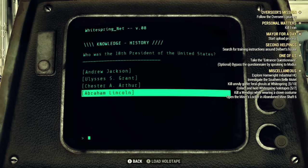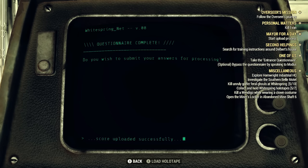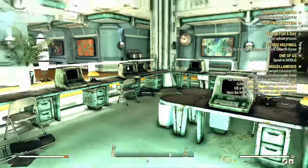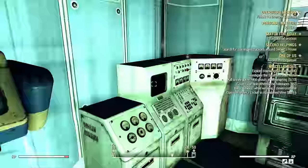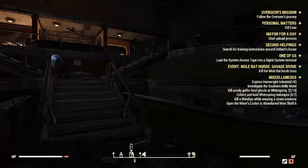Questions like 'Who's the 18th president?' or 'Who won the Battle of Anchorage?' — which is a Fallout lore question. You can copy my answers. I don't know if it alters the outcome of the main Enclave quest line, but whatever. We do the questionnaire, get something else out of the dispenser, and then we're going to Sugar Grove.